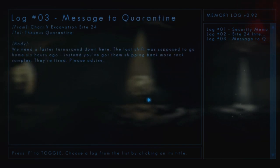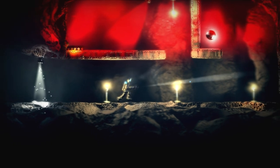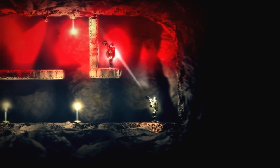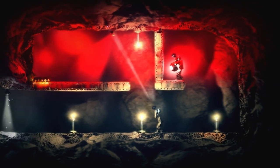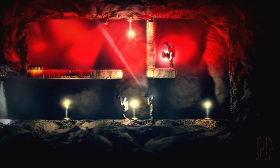Log three, message to quarantine from quarry five excavation site 24 to thesis quarantine. We need a faster turnaround down here — the last shift was supposed to go home six hours ago. Instead you've got them shipping back more rock samples. They're tired, please advise. You can't make me do that. I won't do it. I need that. Give me that. You definitely can't switch in the red light. Oh, if you hit right-click again, it slows him down. It's kind of cool.